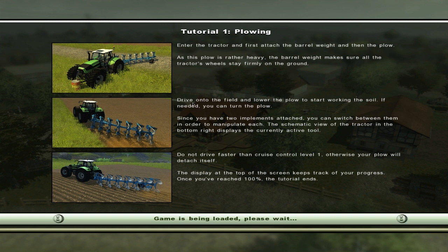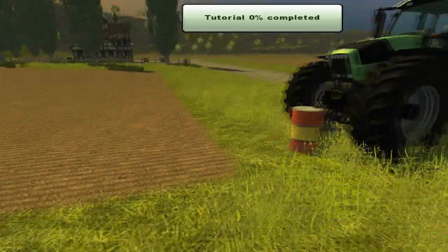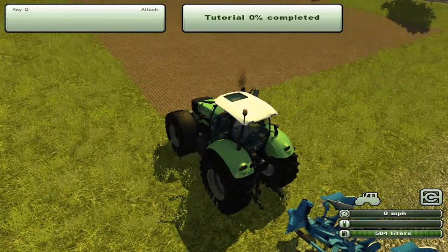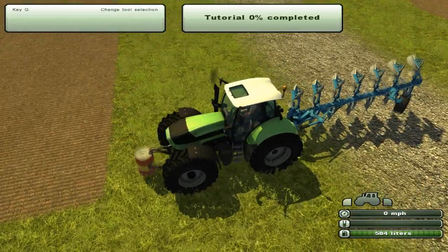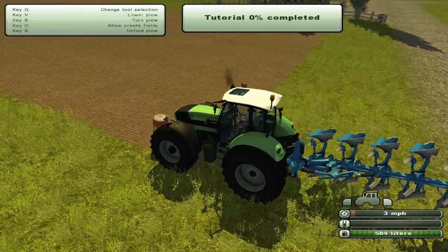So what are we actually supposed to do? Drive onto the field, load the plow. Okay, so we're just plowing it. There's no real need to do anything special. Hopefully most of this video won't be just me in the loading screens. This is actually a rather nice looking tractor. We've got to pick up the weights to counteract that. That's fantastic.